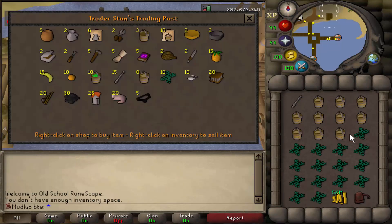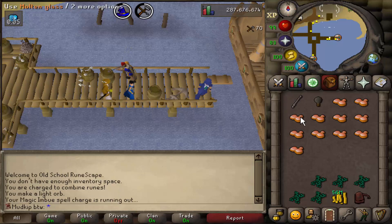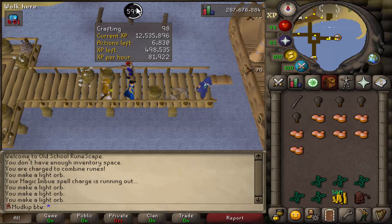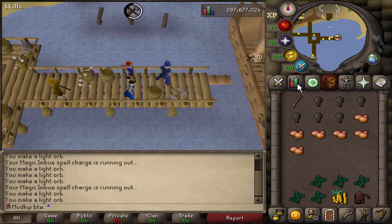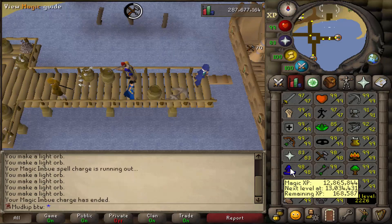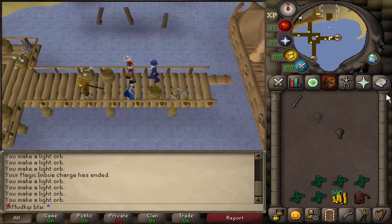We're coming up on the last inventory of molten glass at charter ships — not the last for 99, but the last at charter ships. We have about 500k XP worth of molten glass banked right now, so after we finish up here we'll go back to the bank and finish it all up. We're getting pretty close to the magic level — 170k to 99. I'm going to be finishing it off with alching.